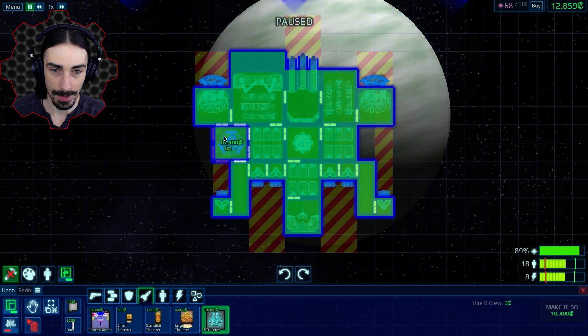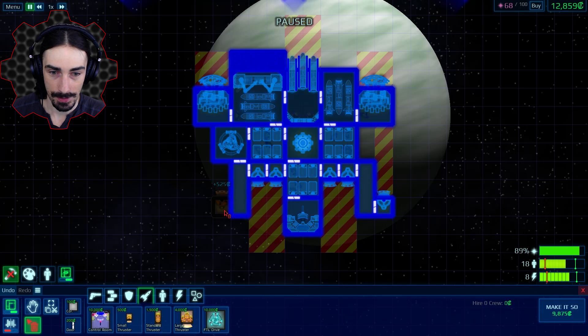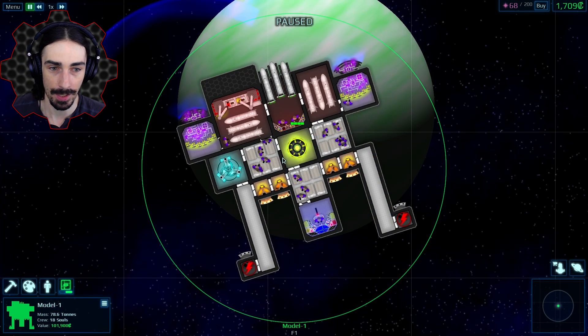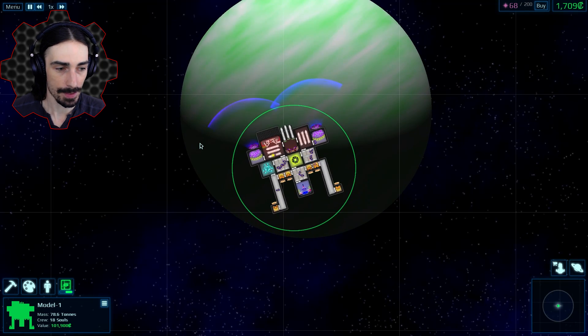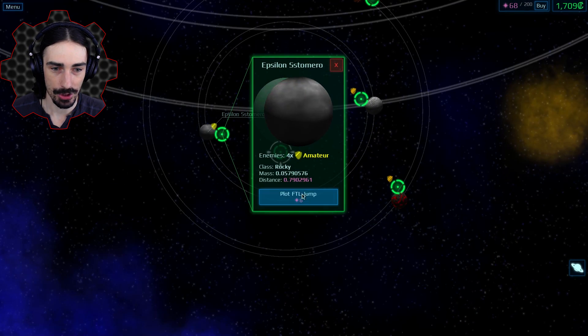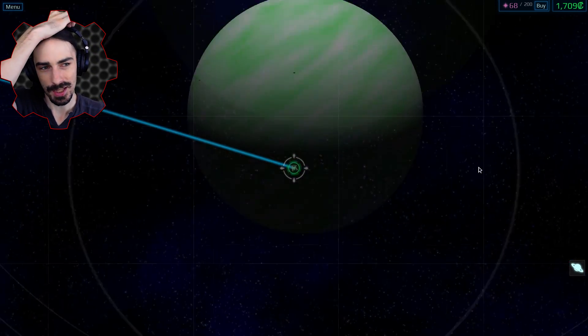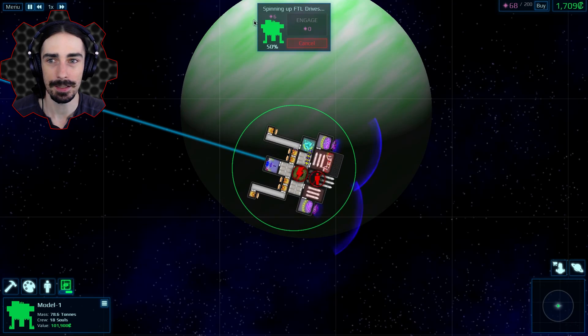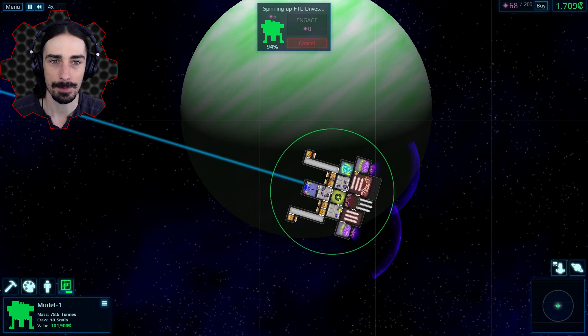I guess I can put it right here for now. We really need some more cash so we can start adding more energy and crew. Let's hop up to our galaxy map and go to the amateur area over here. We're gonna stay away from the professional areas because I think that's where we died last time.